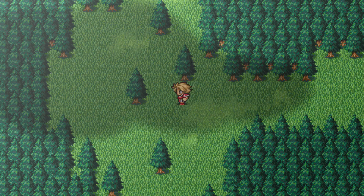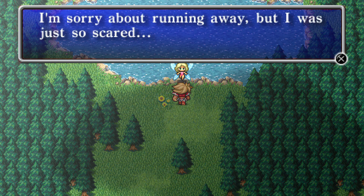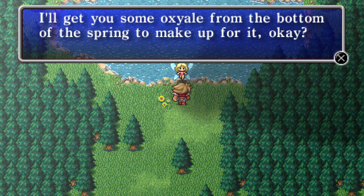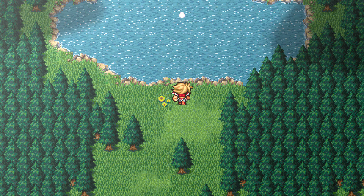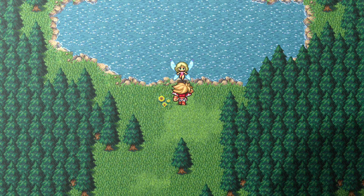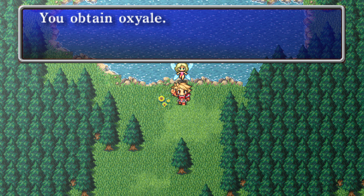And then, if you keep going this way, there's the fairy. 'You're the one to rescue me from the bottle. I'm sorry about running away, but I was just so scared. I'll get you some oxyale from the bottom of the spring to make up for it, okay?' Now, this is actually required because you need the oxyale for the third fiend, the water fiend — because, as you may have guessed, he's underwater. With the oxyale, you are able to breathe underwater and actually access that dungeon.